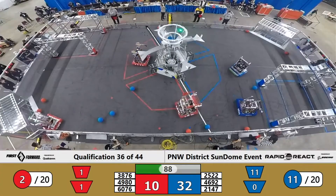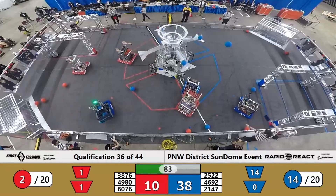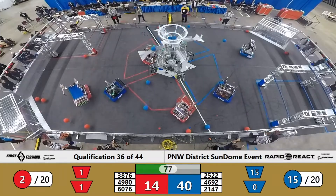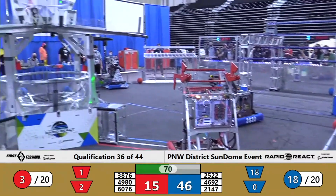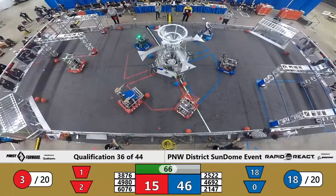One, two, three pieces of Cargo supplied to the high goal for the Blue Alliance. They're starting to open up a pretty good score gap — 38 to 10, your live score favoring Blue. Yet more Cargo, Chuck just pounding this goal, and their alliance partners Royal Robotics doing a pretty good show as well of driver-controlled scoring. Two points per piece of Cargo scored in that upper hub, and it's adding up quick.